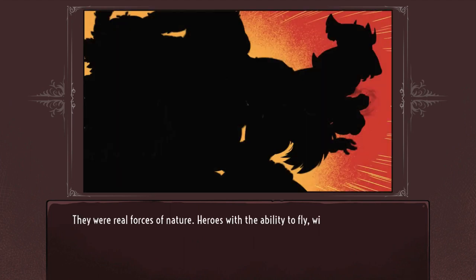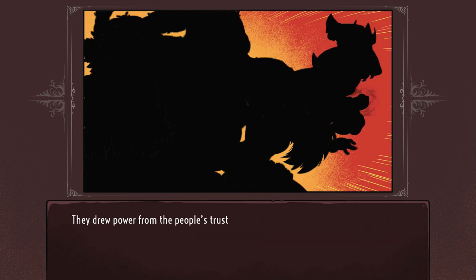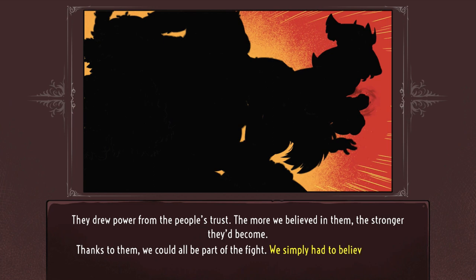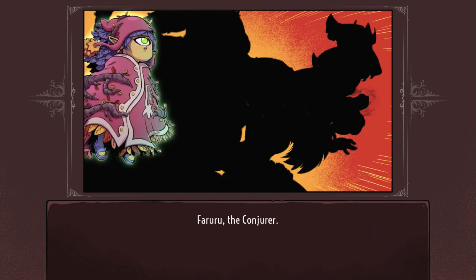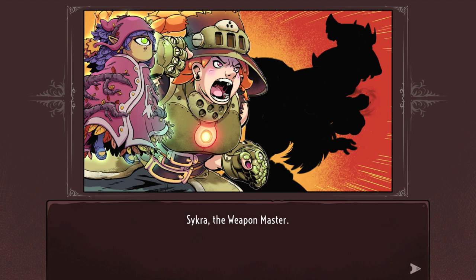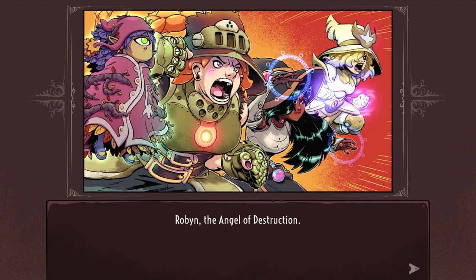The Night Witches were real forces of nature — heroes with the ability to fly, with strength of legend and magical powers that defied wildest dreams. They drew power from the people's trust; the more people believed in them, the stronger they'd become. They soon became the face of rebellion, a beacon of hope. The Daigodai trembled in fear. Everyone knew their names: Faru the Conjurer, Sakura the Weapon Master, Irene the Trickster, and the strongest of them all, their captain Robin the Angel of Destruction. This is the story of the Night Witches and the battle of the broken sky.